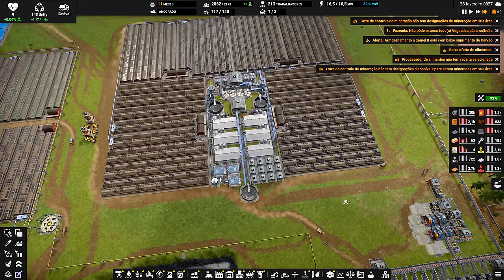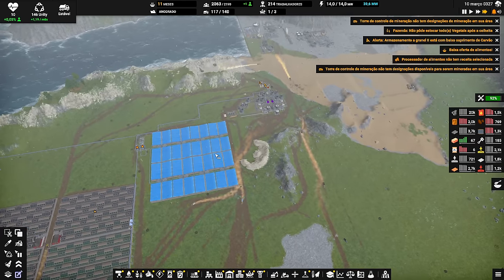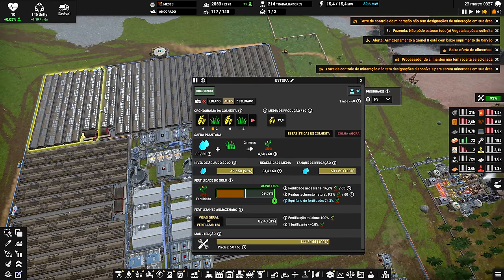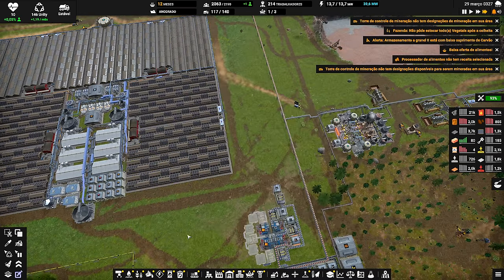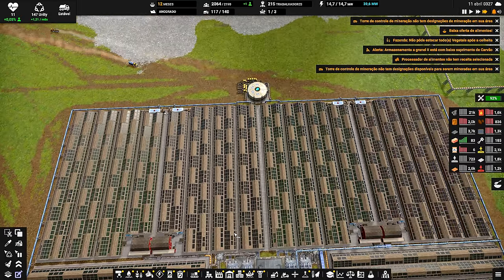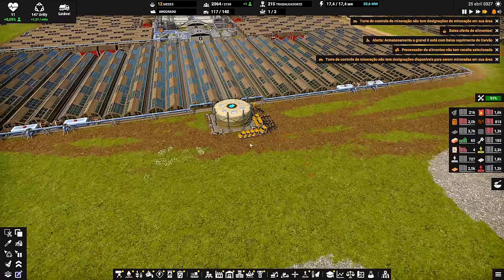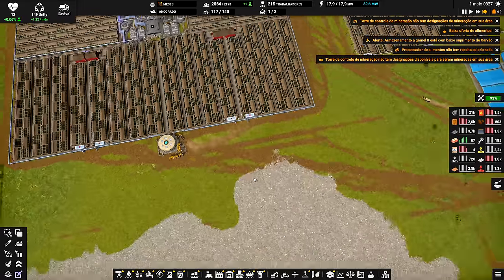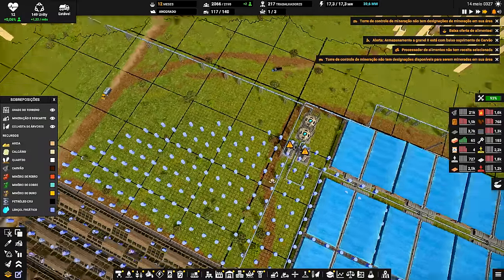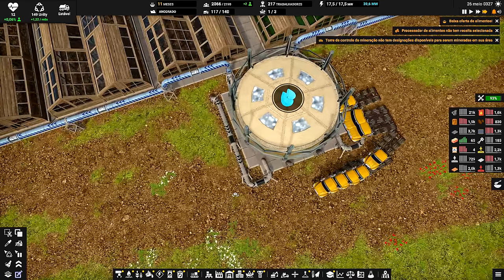Já está construída, está pronta! Só que a gente não pode utilizar ela ainda, porque eu não tenho a quantidade de água necessária. Pode ver que eles estão trazendo água para cá, mas estão trazendo toda a água disponível por aí e não vai dar. Tudo aqui está na base do trigo, nessa rotação de colheita. Gente que não trabalha no assentamento está comendo da mesma forma!